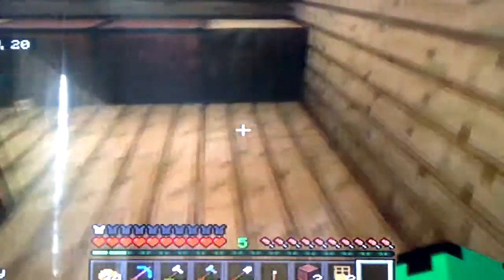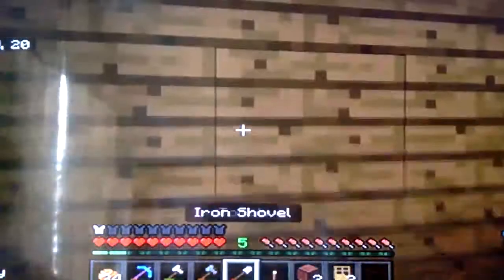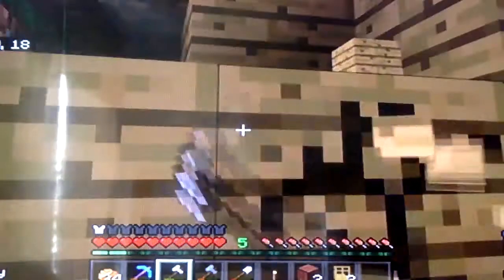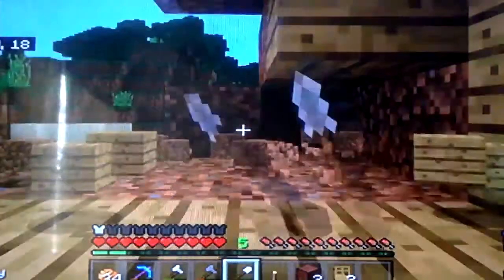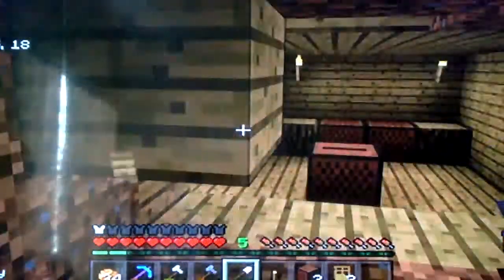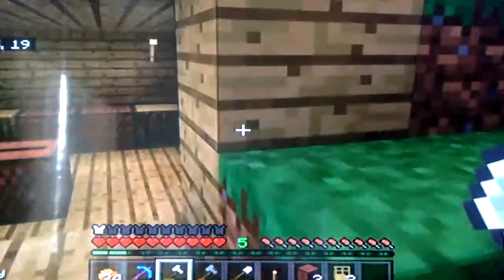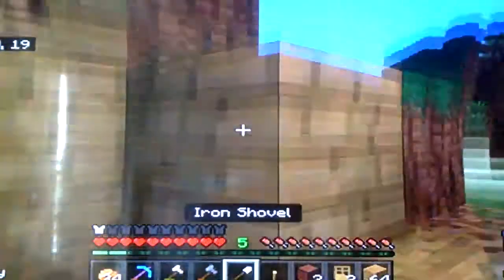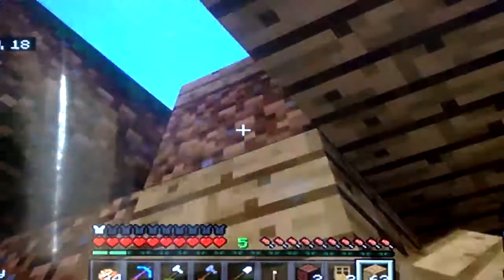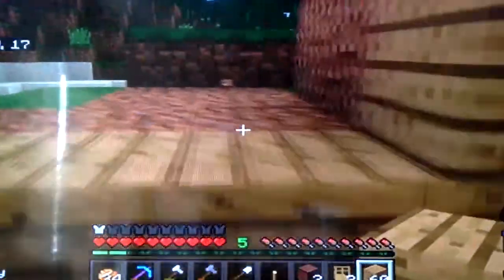It doesn't look that great. I think we'll just need some carpet. But for now, maybe I'll add a window. Yep, we're going to add a window. I can add a window right there — peek outside into the outside world. This looks nice, doesn't it? I'm going to add a window right there. After I make the window, I think I'll just end the video. And that's a promise.